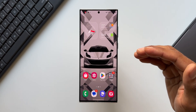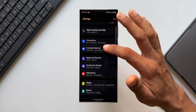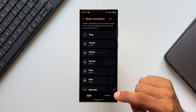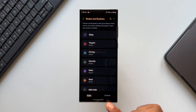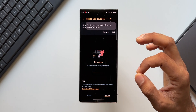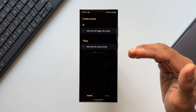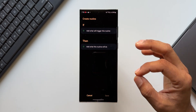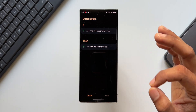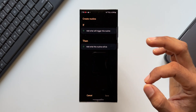Let's find out how to get the side key option on Modes and Routines. Go to Settings and tap on Modes and Routines. We have the Modes and Routines option at the bottom. When we tap on Routines, we can create our own routine by tapping the plus button and selecting an IF condition and a THEN condition. If you're new to Samsung Galaxy phones, this is a very powerful feature you should know about.